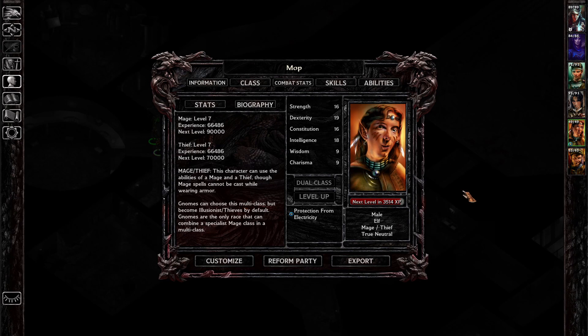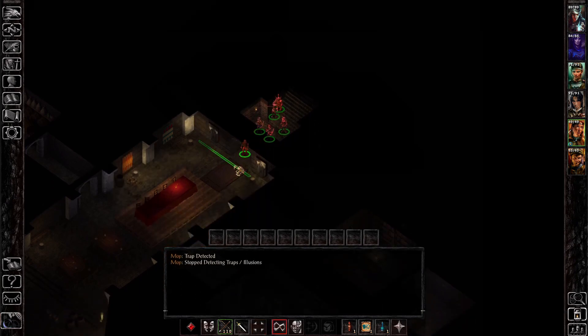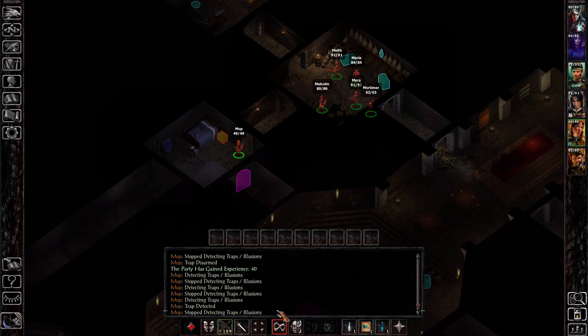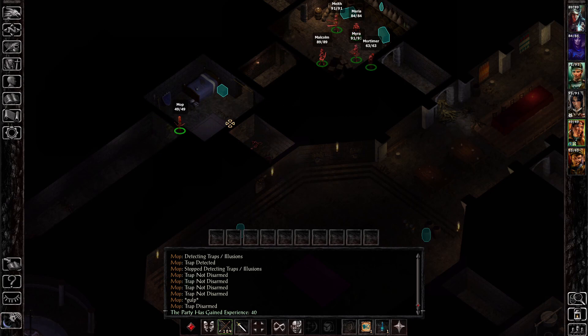Leveling-wise, mages level up slowly but thieves level up quickly, which makes an interesting balance between the two. Early on you'll get a nice amount of thieving points before you can access those level two illusion spells. To get spells like Mirror Image, Invisibility, and Blur, you need about 10,000 total experience points. These characters are more versatile than Cleric Thieves but take a little longer to reach that power. In short, players who multi-class with a thief gain useful thieving skills that let you build a character varied in their thieving abilities and capable of dealing solid damage in combat.